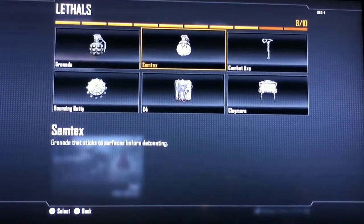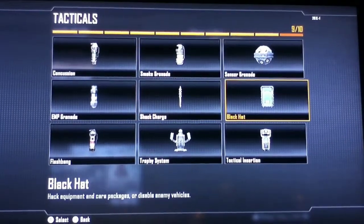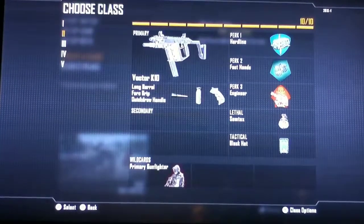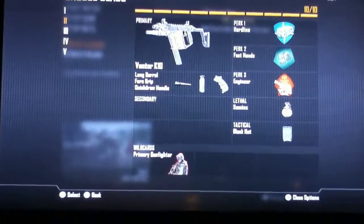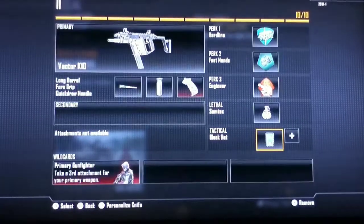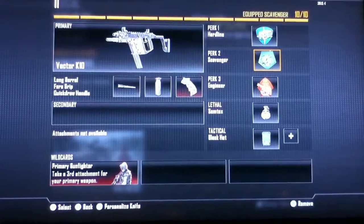For your lethal, you're going to want to run a Semtex, and for your tactical you're going to want to run a Black Hat. This way with your Streaks you can get them, but with Engineer and Black Hat you can actually hack the enemy equipment so it gets destroyed. If you want another Black Hat, you can change out Fast Hands for Scavenger.